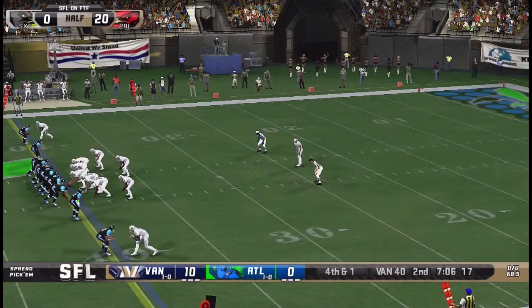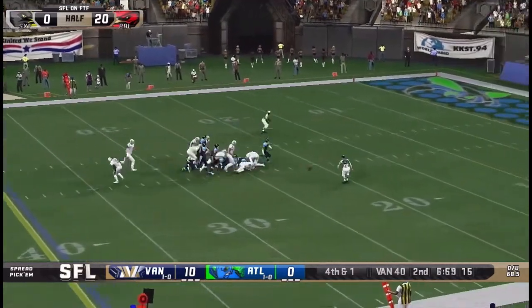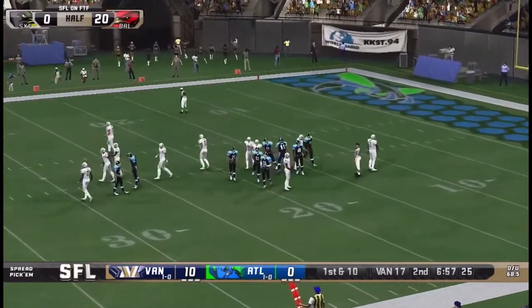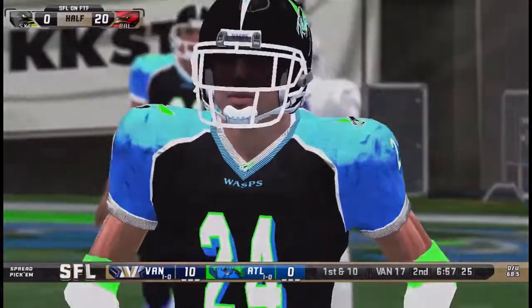Defensive stand there. Now they just need their offense to wake up, get something going and put a little pressure — oh, blocked kick! A blocked punt, fantastic play! My goodness, it's bouncing around all over the place. Nobody's on it yet, and Atlanta finally is able to hop on that ball at Vancouver's 17 yard line. Very fortunate play for Atlanta, and their home crowd is loving that.